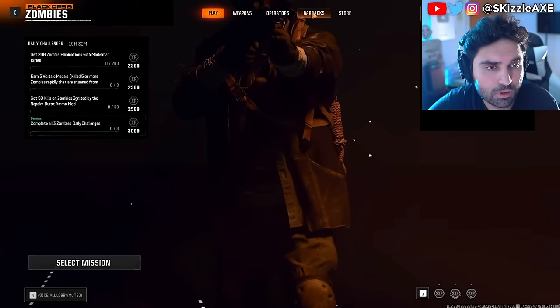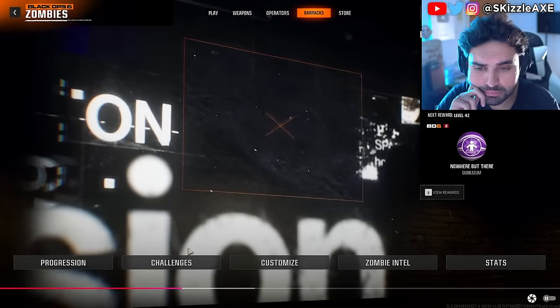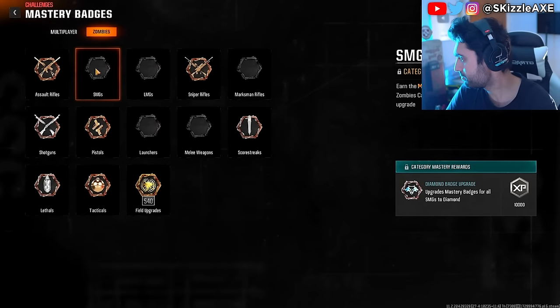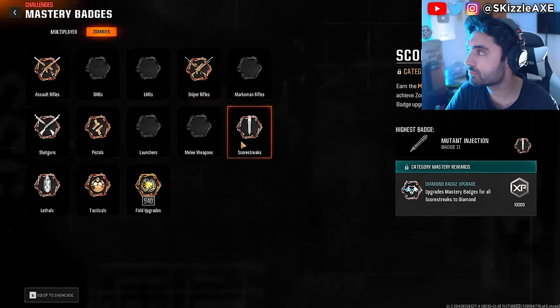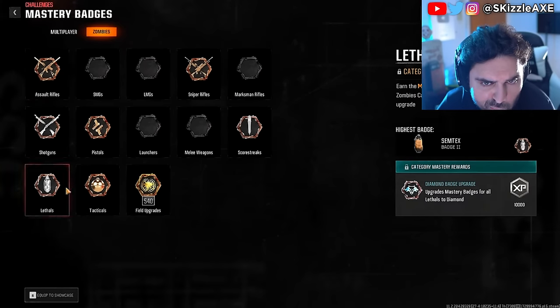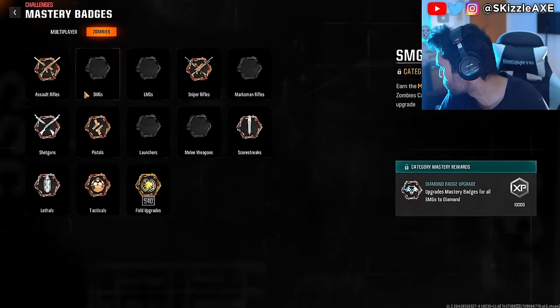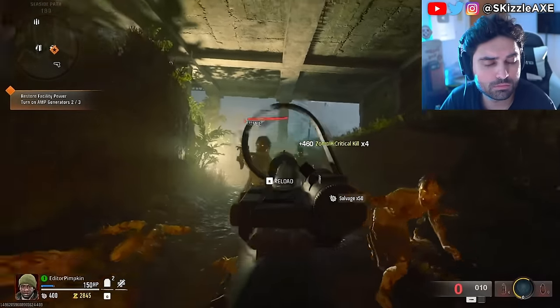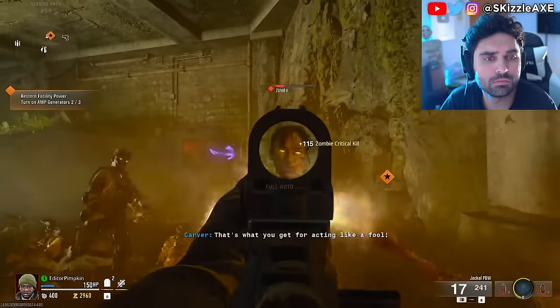The third and possibly most important thing for XP — depending on whether you prioritize weapon XP or character progression — is challenges. There are a bunch of challenges in your Barracks when you're in the menus. Some are gameplay-based, others are weapon-based or even reticle-based. You can work on many of these simultaneously just by varying your strategy a little — using a different gun or a different field upgrade.